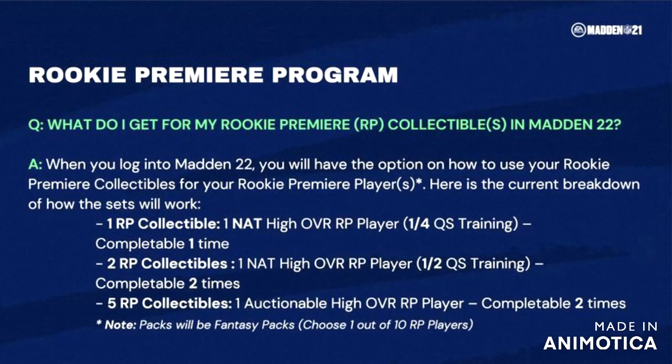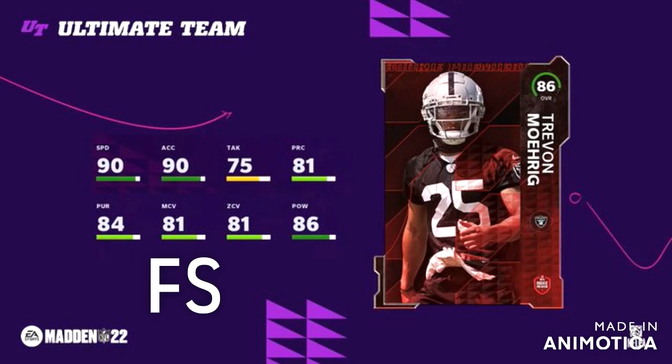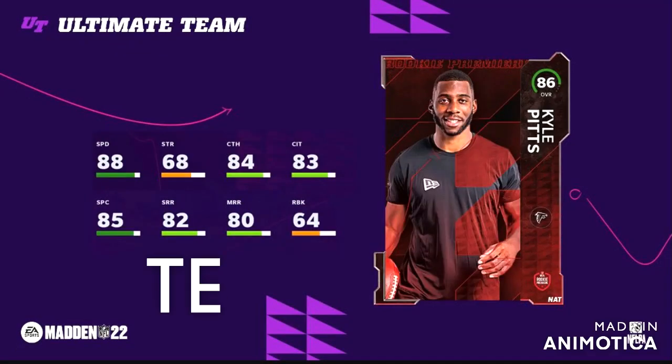The first card we're going to be discussing is the free safety card, who has 90 speed in the game. You may want to get him, may not. We do get Cam Chancellor, and you're probably going to get John Lynch to start off the game, so it's questionable if you should get this card or not.